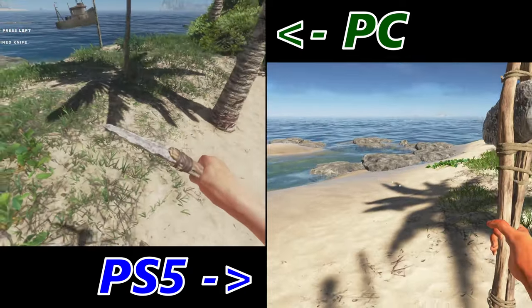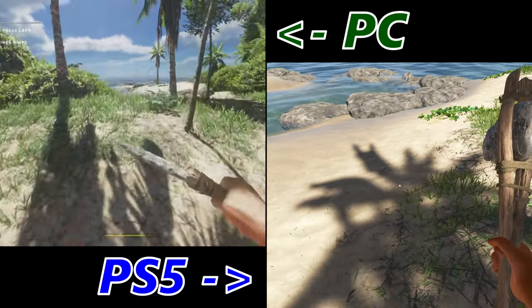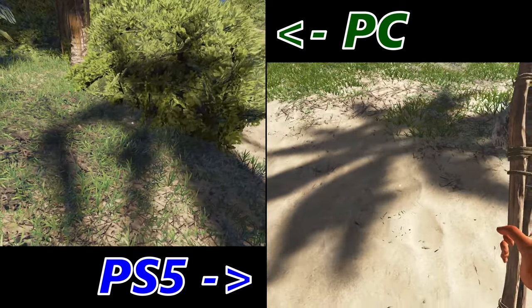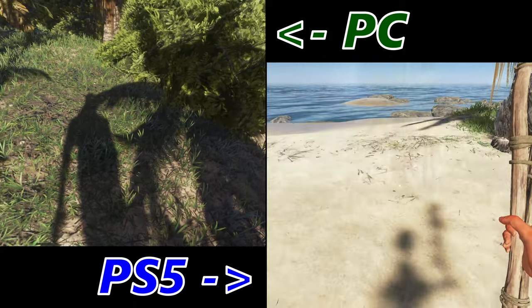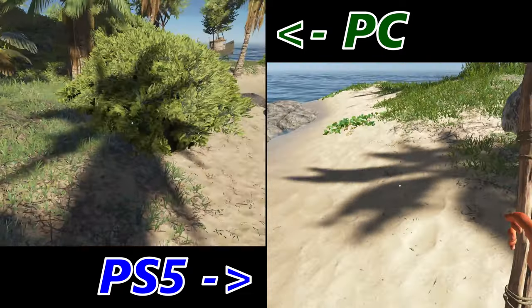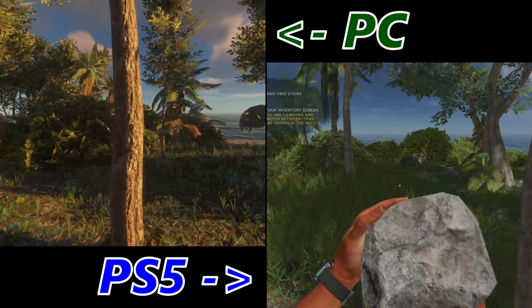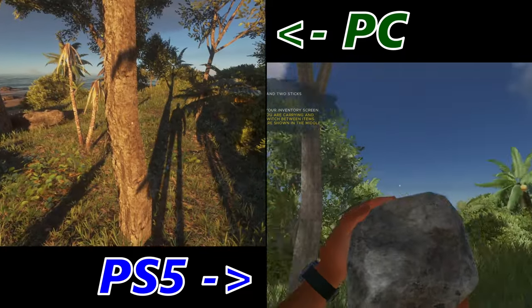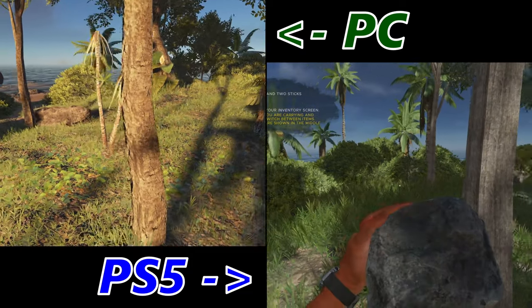Looking at some graphics comparisons — we can see PC on ultra at the moment. Looking at the shadows there's quite a lot of difference, it's quite a lot clearer. Swapping PC to medium, that's where it looks to me like it's very similar — maybe the console is a little bit better. Switching PC to high, the PC is definitely better than the console. So I would say the console is set to very similar to the medium graphics of the PC. This tree here looks pretty square on the console but actually on PC it looks pretty square as well — might look a little bit better on PC on ultra.